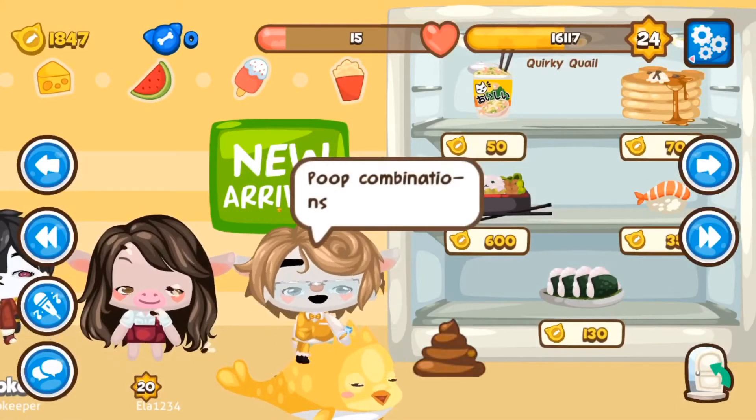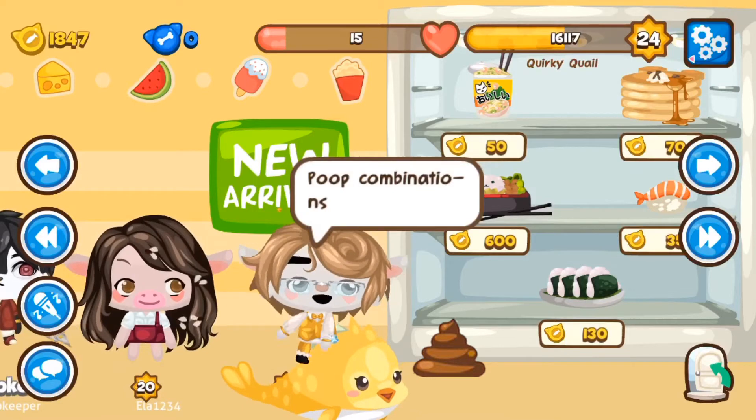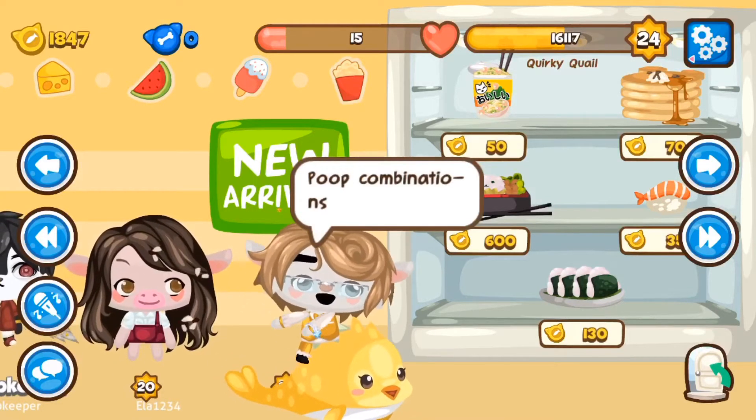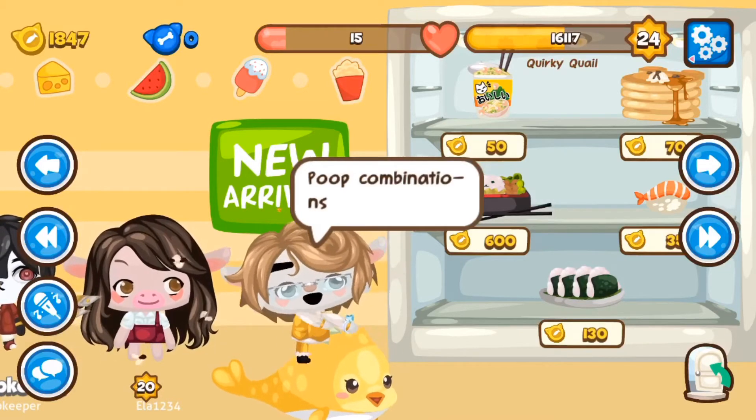These are the combinations, which means you have to feed only that specific food to be able to get that poo. Do not feed other foods — if you want a specific one, you feed that specific food.